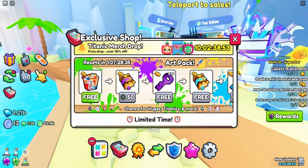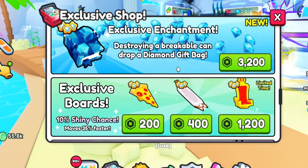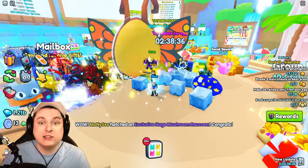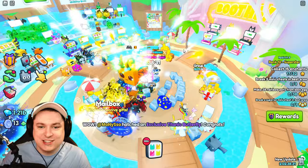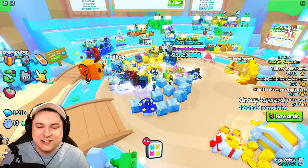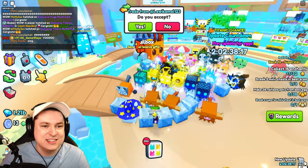Pet Simulator 99 has a lot of shop items, including some limited items like the exclusive enchants, the diamond gift hunter, some of these hoverboards, et cetera. And mid-explanation, we just started to hatch another huge — it's Titanic! How did I catch that on video? That is crazy. Congratulations to the Titanic. This guy immediately left. Oh my God, that was insane.